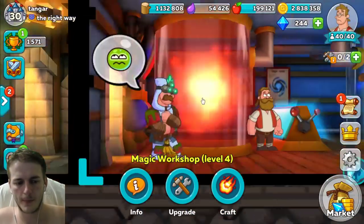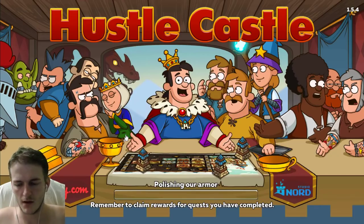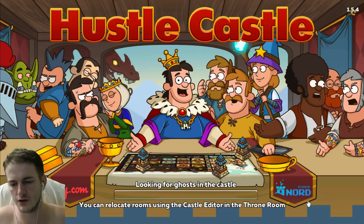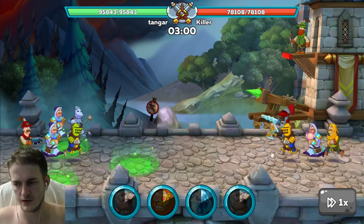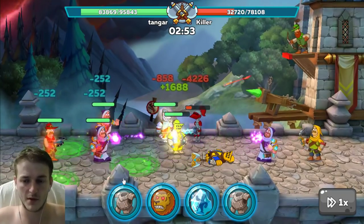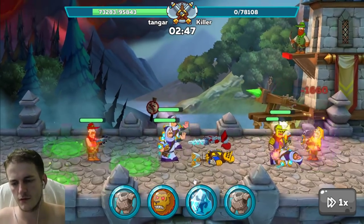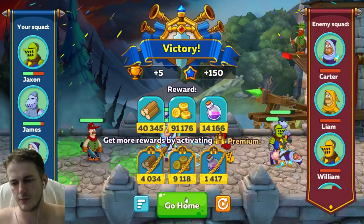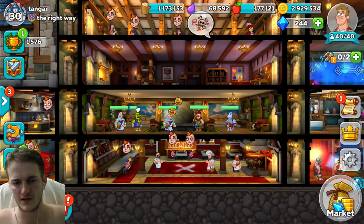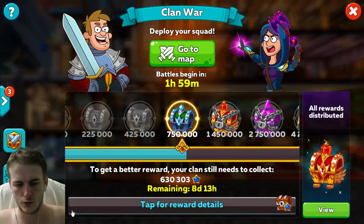Let me show you how I use spells in battle. This guy is too weak so I don't need to spend anything. But when I have a hard battle I use the Armor spell first for more survivability, then use Freezing or Enrage depending on how much damage I'm taking. When fighting a strong opponent, always start with the defensive spell and then use offensive spells.